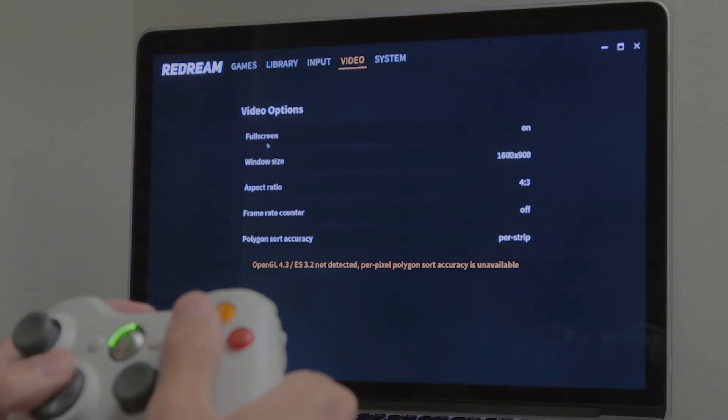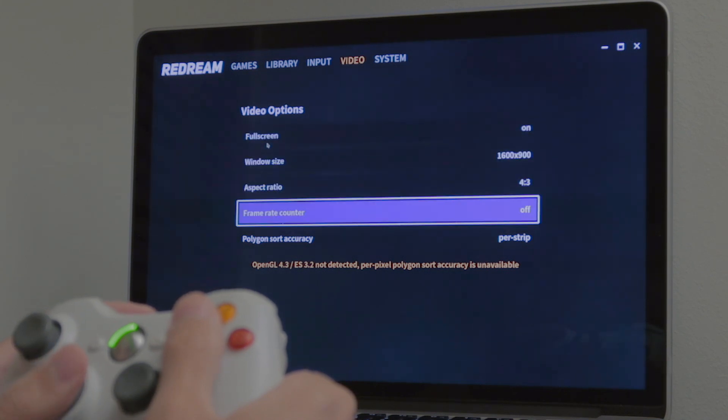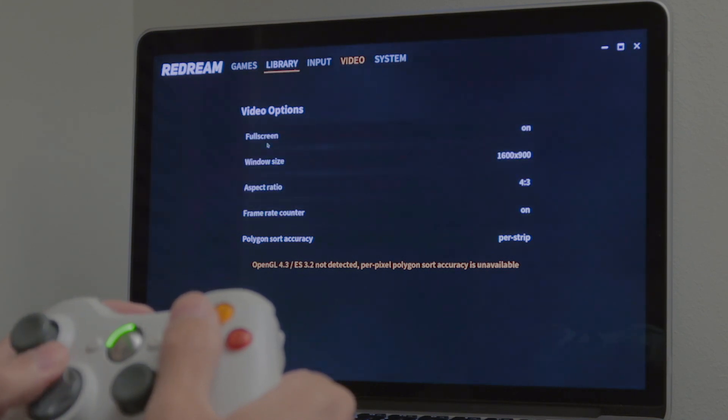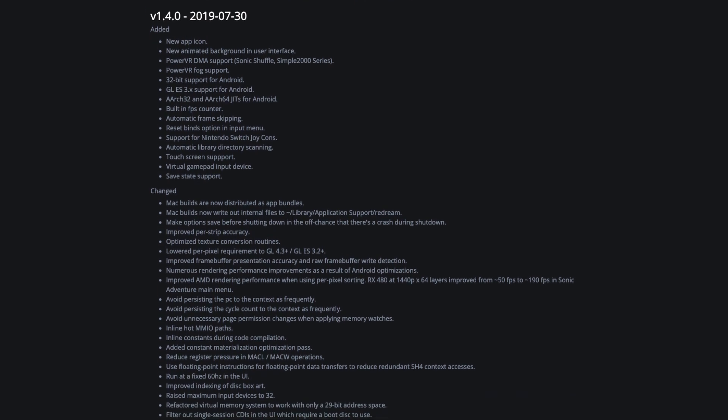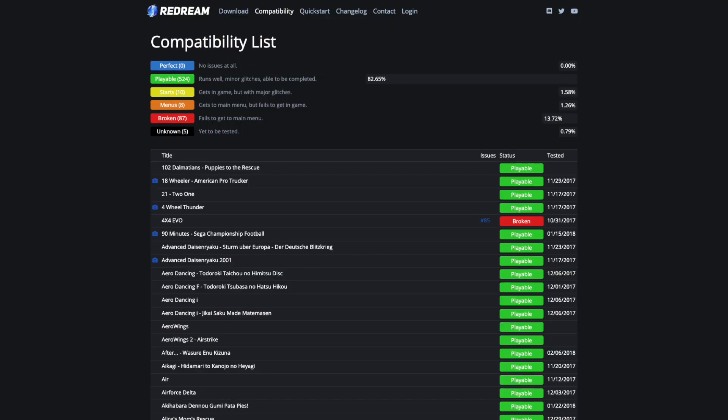The original console only supports 640 by 480 resolution, and the free version of the app only goes up to 1600 by 900 pixels. Installation is super easy — the latest version as of today is 1.4.0 and it's still a work in progress. Just extract the file and you are good to go: no installer, no complicated setup process at all, and the file size is only 6 megabytes.